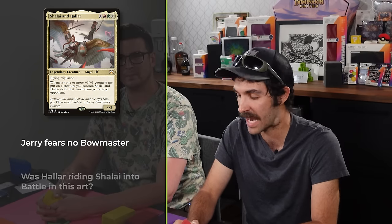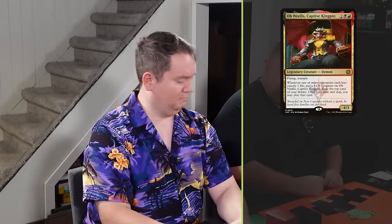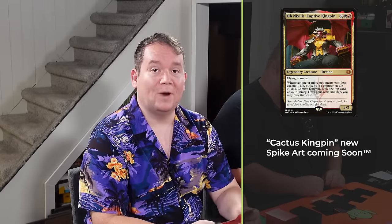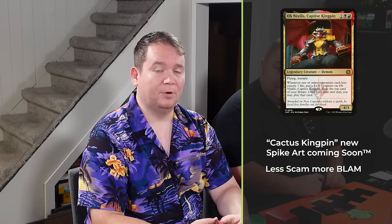I'm going first. I'm playing Shalayan Halar, creature-based combo. We have some Red Terror, some Heliod, some counter shenanigans, and we're just going to try to turn dudes sideways. My name's Alex, and today I'm playing Obnixilis Captive Kingpin - say that five times fast. It's a Rakdos deck all about getting Obnixilis on the field, dealing one damage to opponents, and generating value by exiling cards off the top of my library. It looks to win through combat damage on a gigantic Obnixilis, or by using something like All Will Be One.